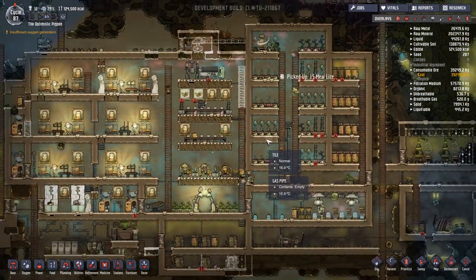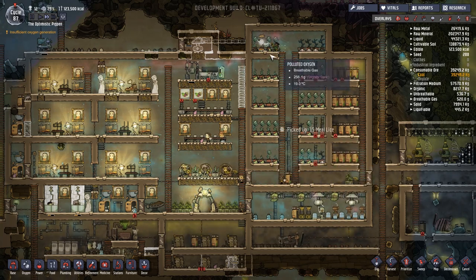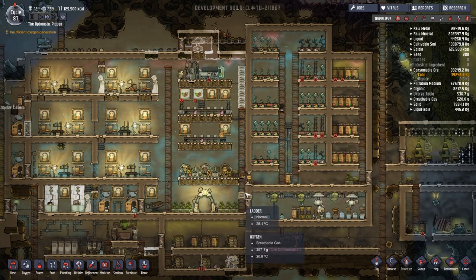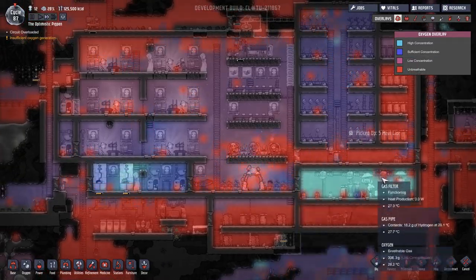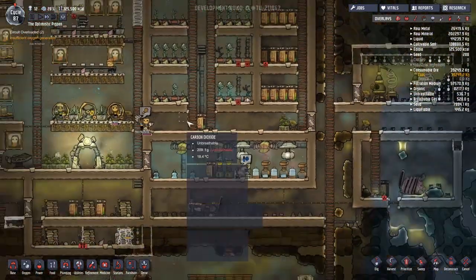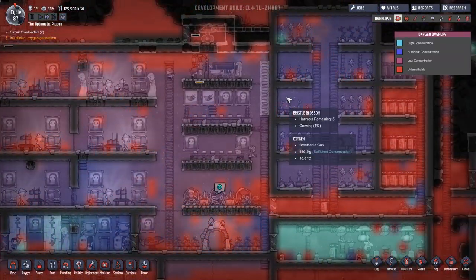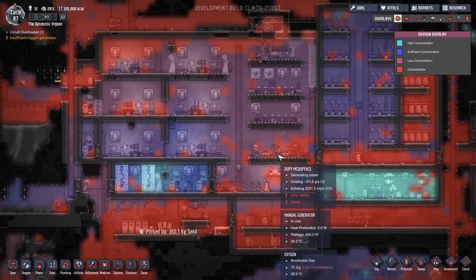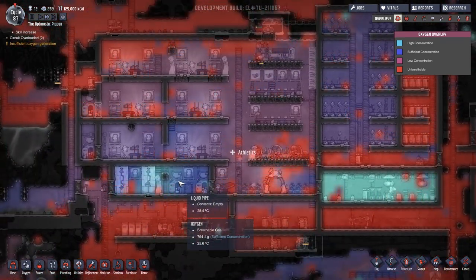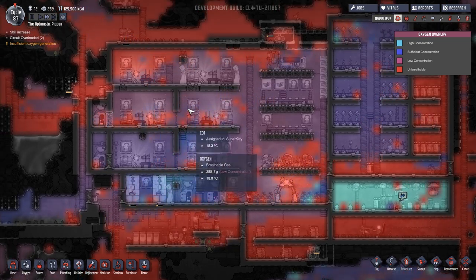There are a few barriers to this goal. One of them is food, and thankfully our farming section appears to be covering it. Another is the oxygen flow. We have oxygen being produced down here and it's getting pumped out and around — not quite as evenly as I'd hoped, but there is definitely good oxygen flow here.